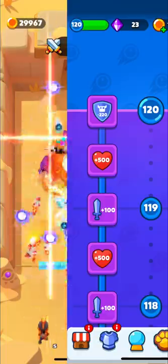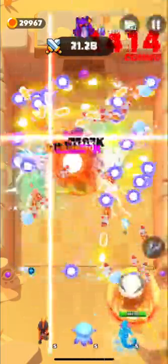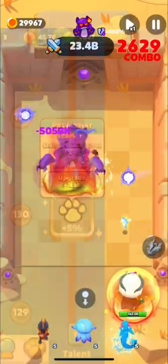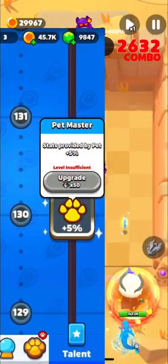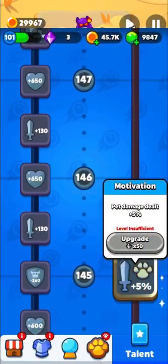I just upgraded all 120 talents on the left side, but it won't let me save my coins for eternal equipment. Now the maximum level is 200 and we have new talents: stats provided by pets plus 5%, healing effect plus 5%, and pet damage dealt plus 5% too.